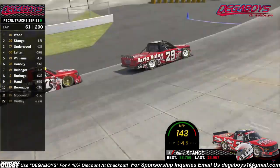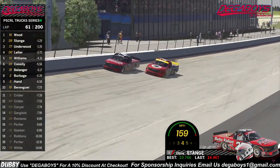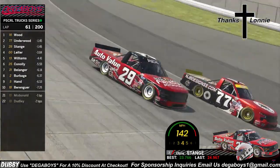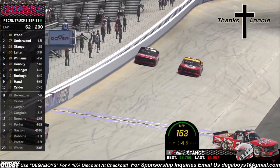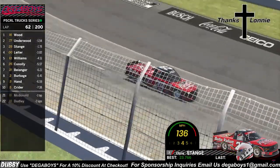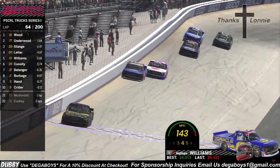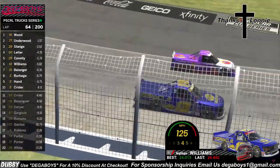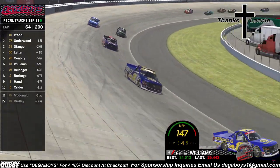Off of turn two, the 77 is going to look to the inside of the 29. He's going to make a move going into turn three — side by side, Chris Stage to the outside, Brian Underwood to the inside. It gets tight off of turn four but they keep it straight. What a great show of driving. Brian Underwood completes the pass and shoots to the inside of the 13. Side by side into turn one — the 25 dives in deep, and the 13 gets up into the marbles, relinquishing that position to William Connelly and finding himself in P6.